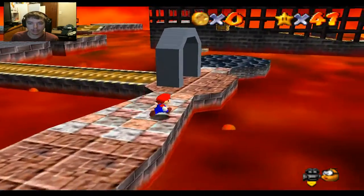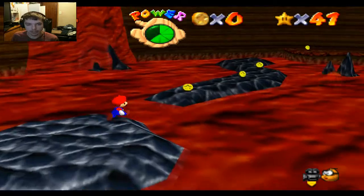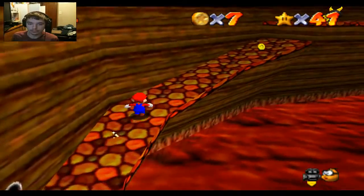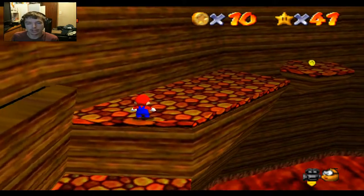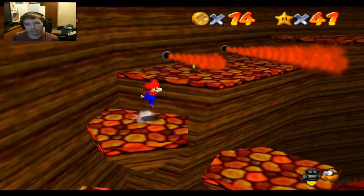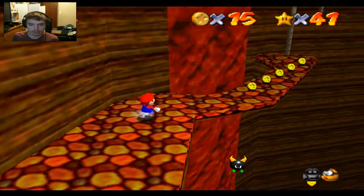Oh, look, now we get a little shell. That's going to be very useful to get 100 coins later on. Now, this is actually one of the stars that, as a child, I used to have trouble with. I think it's just because of the certain part where you've got to go off a couple of sticks — you've got to jump off them to get to the star, or jump off them onto each other. I used to overjump, guess wrong where I should be jumping.